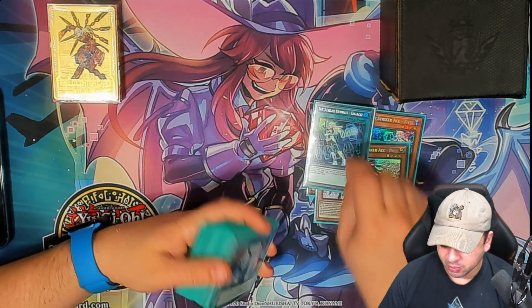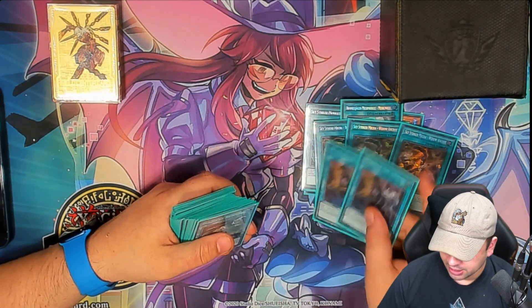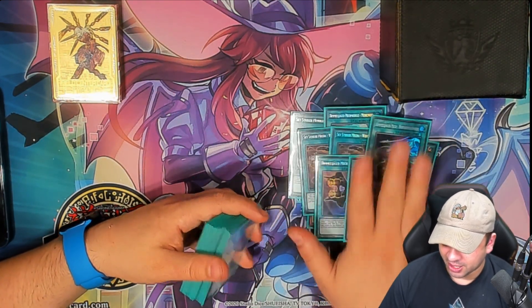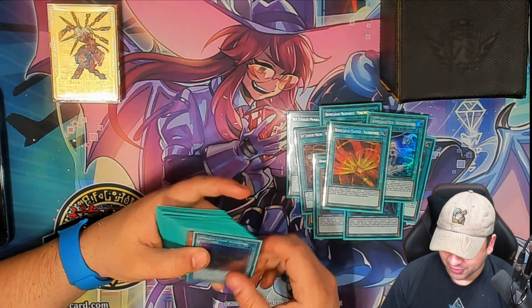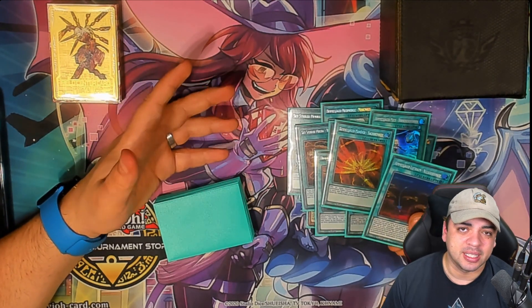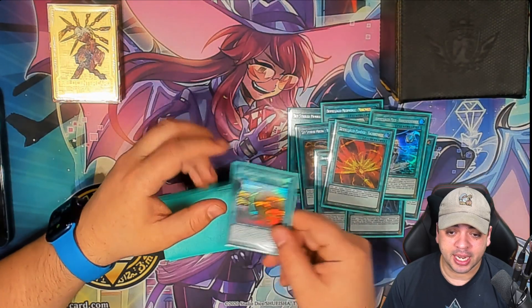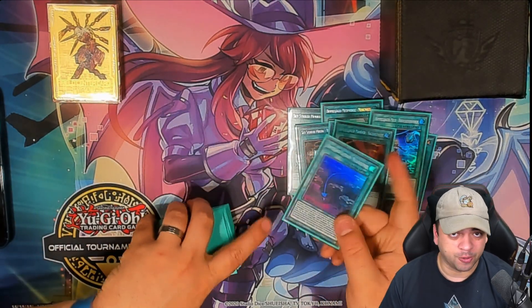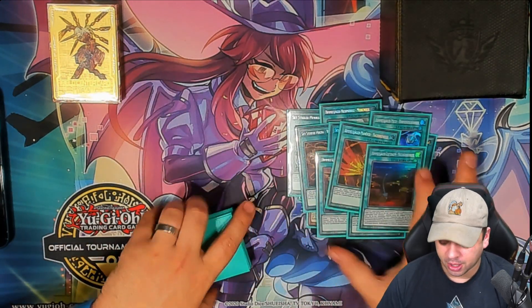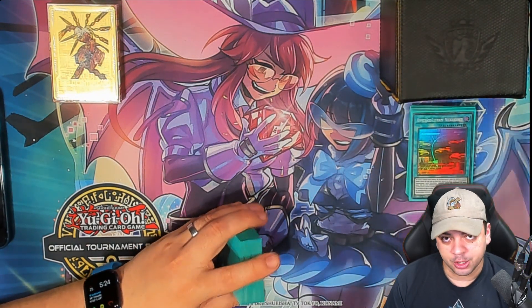For the rest of the Striker spells, we have one Engage, one Multi-Role, zero, obviously a playset of Widow Anchor, double Shark Cannon, one Drone, one Hornet Drones, one Afterburners, and the field spell Era Zero. Some people are deciding to cut the field spell to make room for other cards. I think the field spell is really good still — especially if you're going first, field spell plus Ray is an extra free card. In any build of Strikers I play, I usually keep it in.